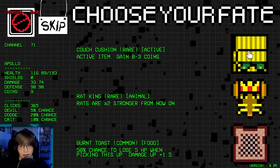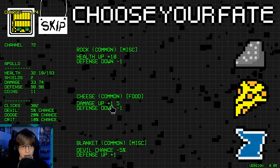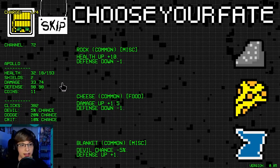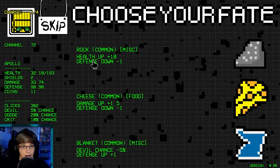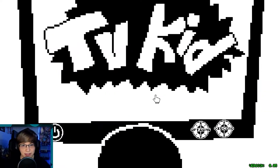Active item, gain 0 to 3 coins — yeah, we'll do that. Just give me all the coins in the world. I think at channel 100 we're gonna fight TV Kid again — like a harder version. Health up, defense down — oh, we died. Okay, so we died at channel 73.